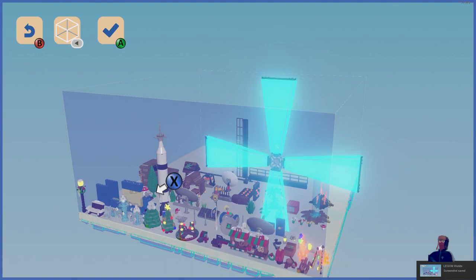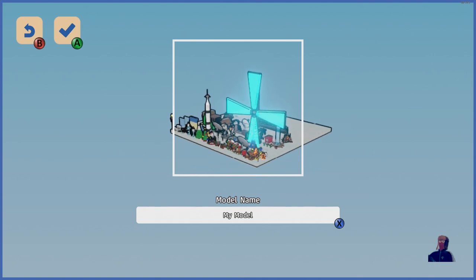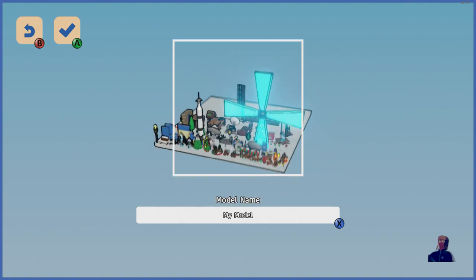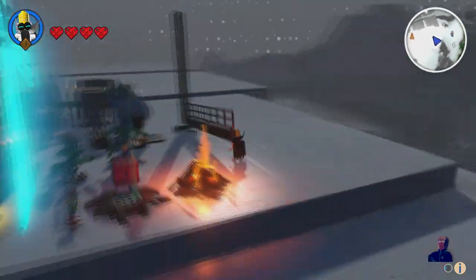Let's get a screenshot there, and then all you have to do is save that as a build. But you can't just save the props on their own — you actually have to have bricks, so that's why we've got the snowy brick template thing. Save it — it doesn't matter what you name it.